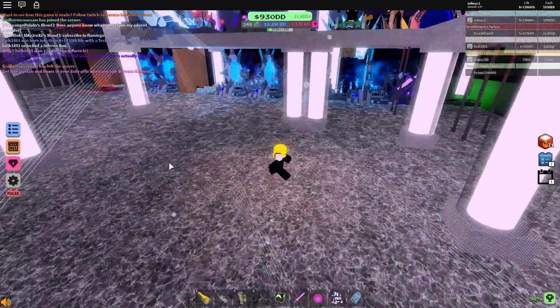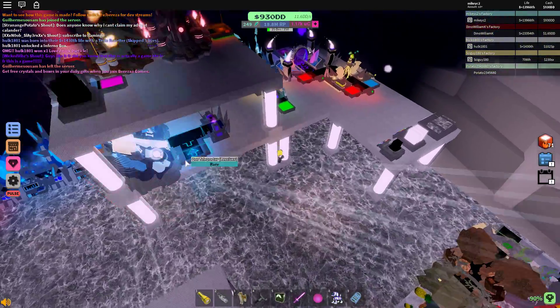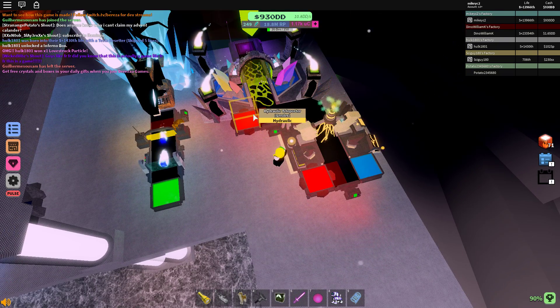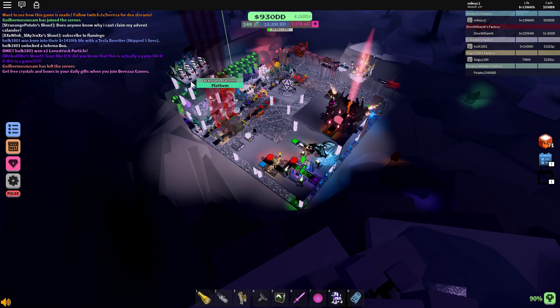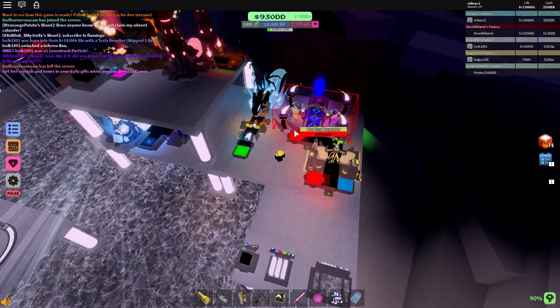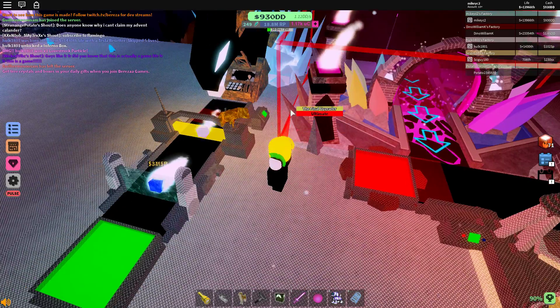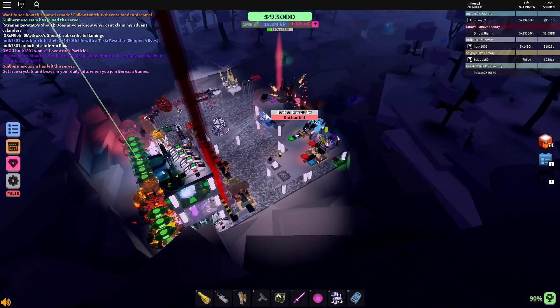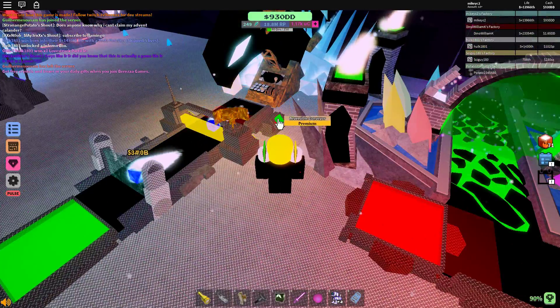Another neat thing: you know how you can use the final upgrader and then the Tesla — once the ores go through the final they go through again. I don't even let them go through the Tesla, I just send them right to the furnace, and I'm still able to skip 20. It's a pretty good setup and for what it is, it's very compact.